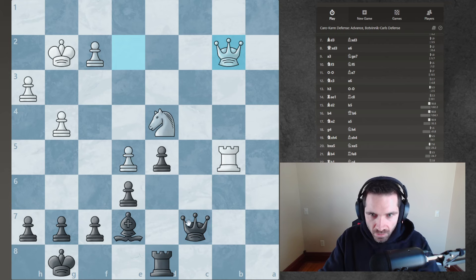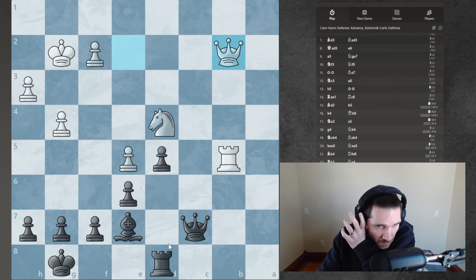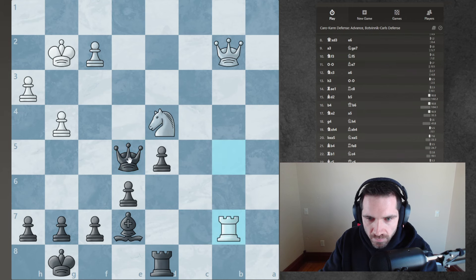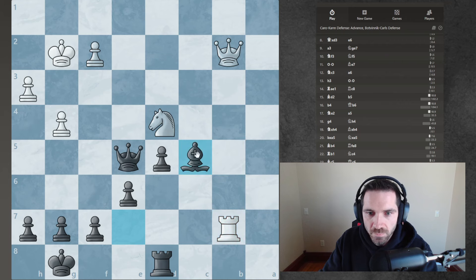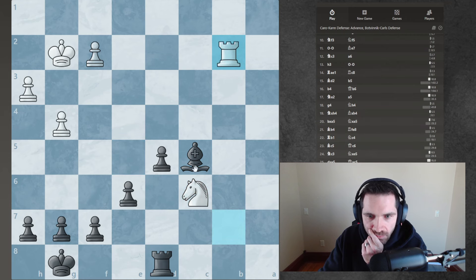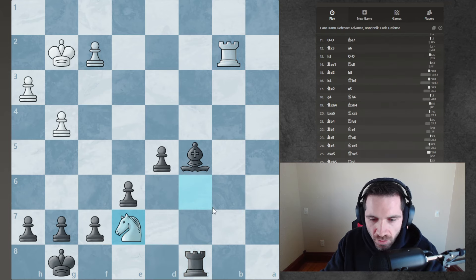Maybe I should go here to try to trade rooks. That would be a bad move. I don't know what I'm missing here. Maybe he's got this - I can just trade rooks, trade queens, and I have this. I'm controlling this square. He's got to move his knight. Take the queen. Oh, I fall for the stupid fork.